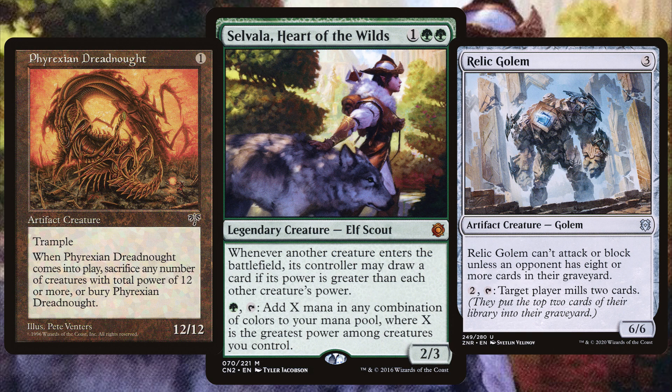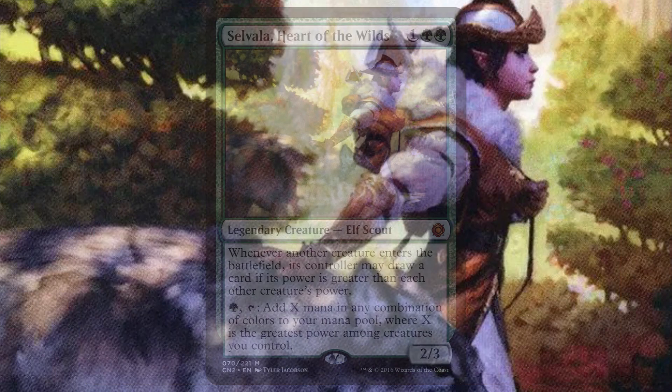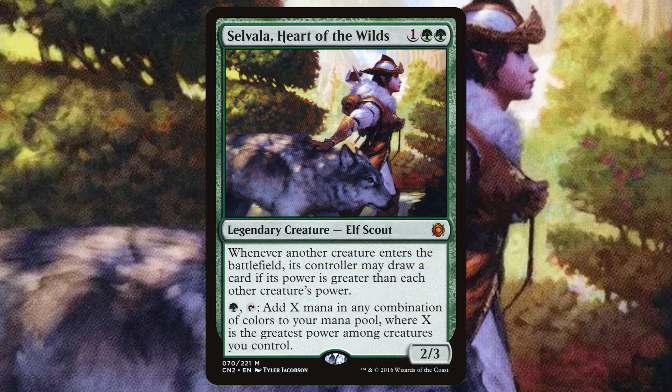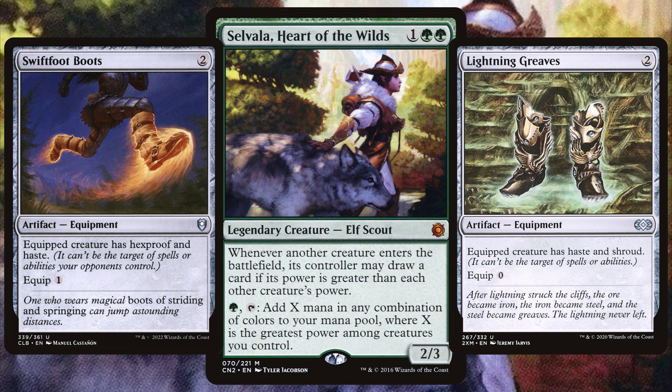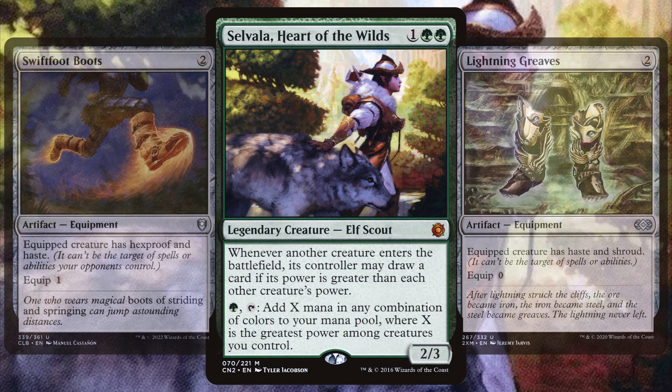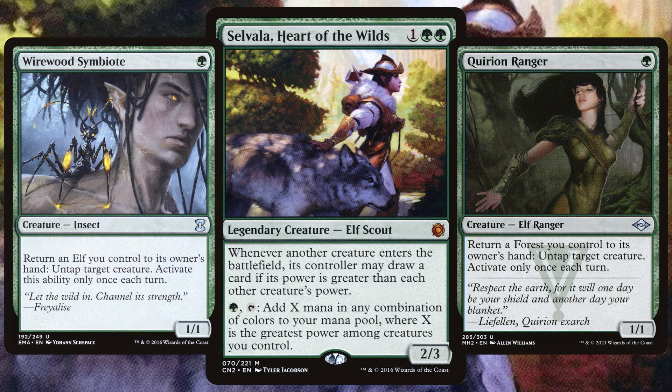Cards like Sheltering Ancient are huge — a 5-5 that only costs 1 and a green, that is crazy. The chance to pay 1 and add potentially 10 or more mana means Selvala will become the target, so have all of that green protection as well as those staple artifacts like Swiftfoot Boots. Lastly, this is such a good ability that having plenty of ways to untap Selvala means you'll gain so much value and win in a flash.